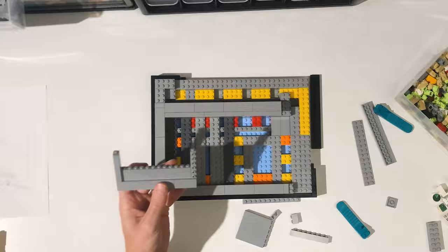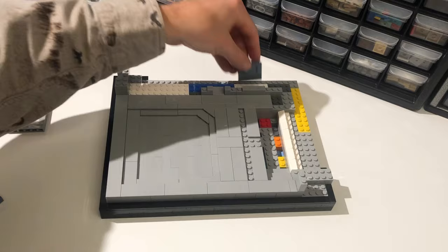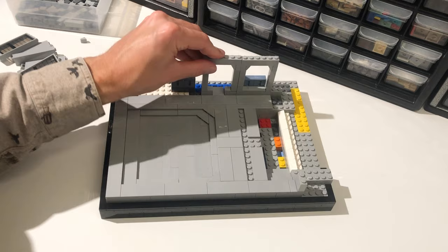I then grabbed a bunch of SNOT bricks and other regular light bluish gray bricks and began working on the rest of the floor. Next I worked a little on the back wall by adding the hexagonal windows.